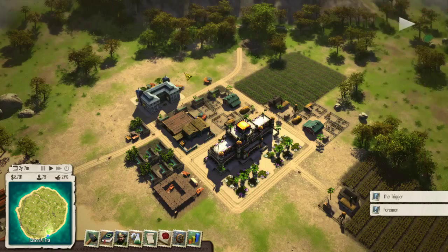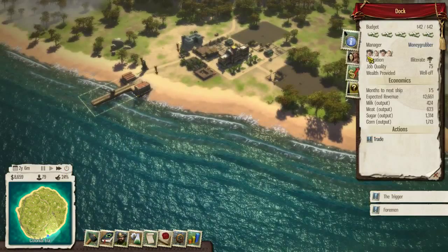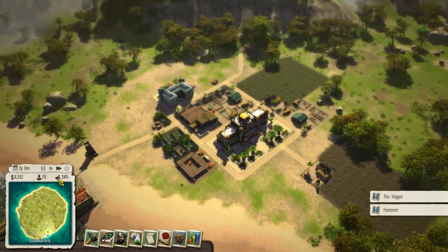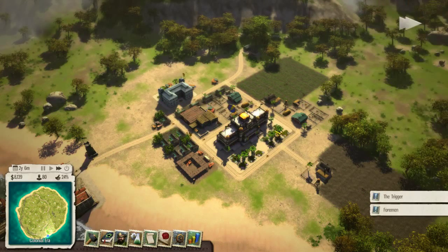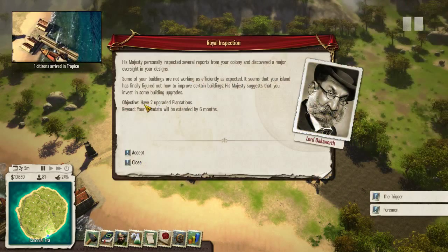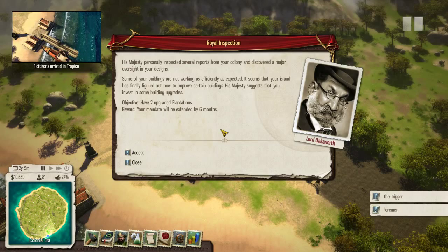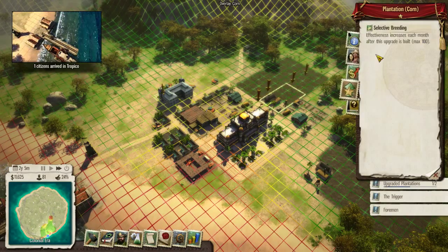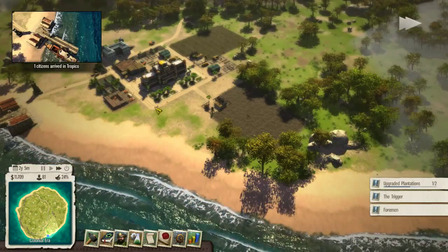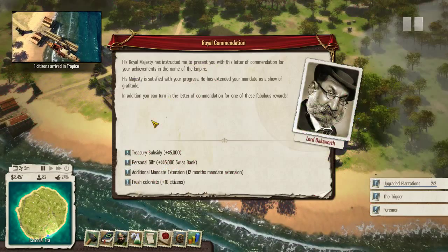Check out the building on this logging camp — 0% done. We have another task: His Majesty personally inspected several reports from the colony and discovered a major oversight in the designs. This is an unfortunate task — they want two upgraded plantations. The good news is we can get it done right away. All we need to do is build the upgrade for this one, but it's 4,000. It doesn't help us that much, but it will complete it at least.